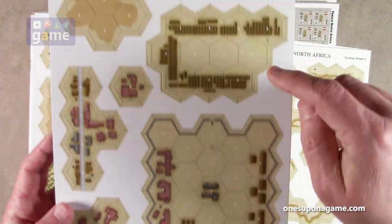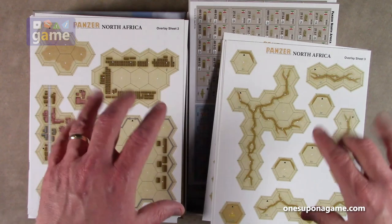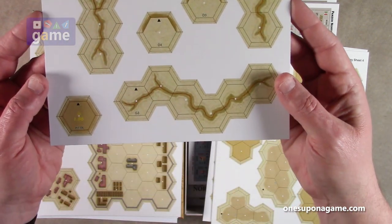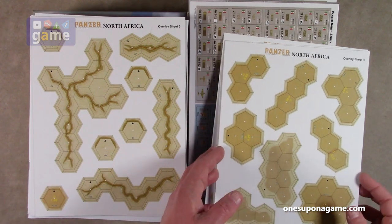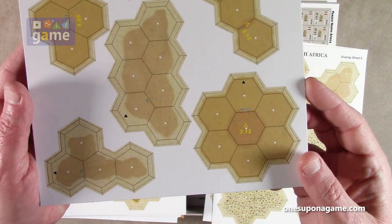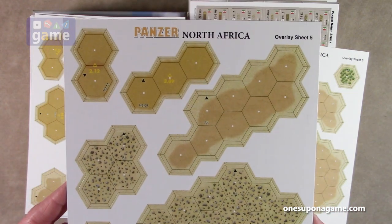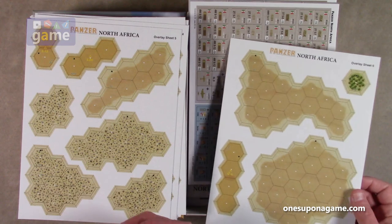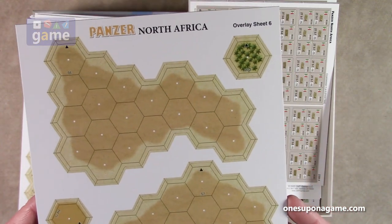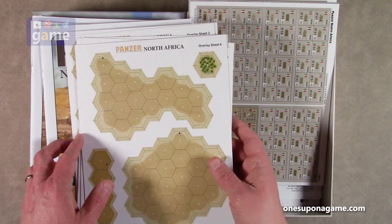Looking at the overlay sheets: we've got a big town area, a little town, a road area, some buildings. The maps are kind of plain but you put them together and use these overlays — that's kind of cool. We've got riverbeds or chasms, sand areas that look like hills because they're a little darker than the surrounding sand. Some rocky areas — they're all going to affect your terrain. Sheet five has a big hill strip, barricade, another hill, and a little garden. Those are your six sheets of overlays.